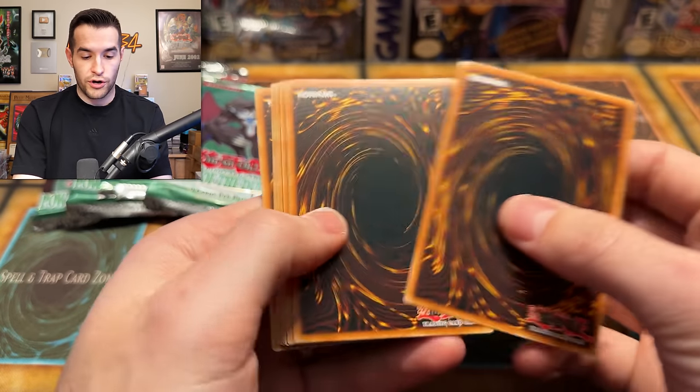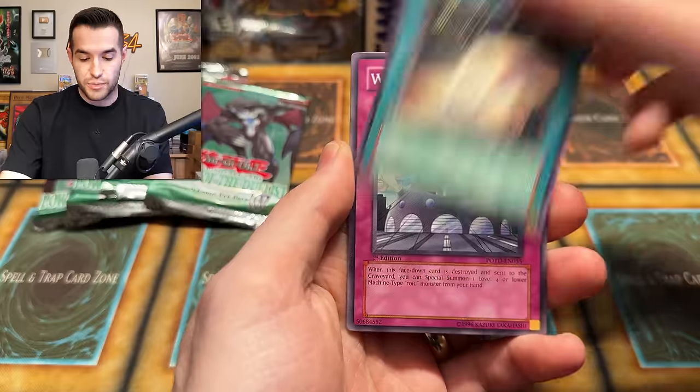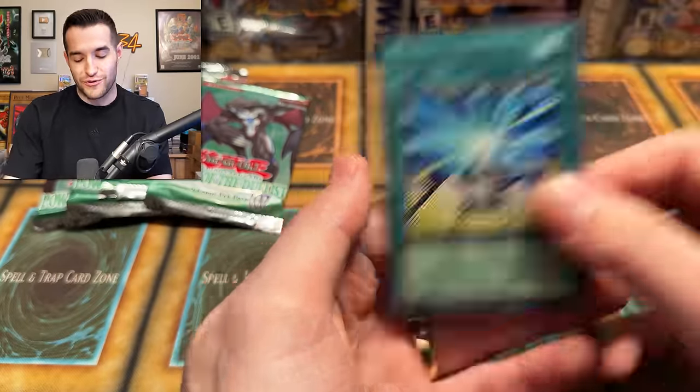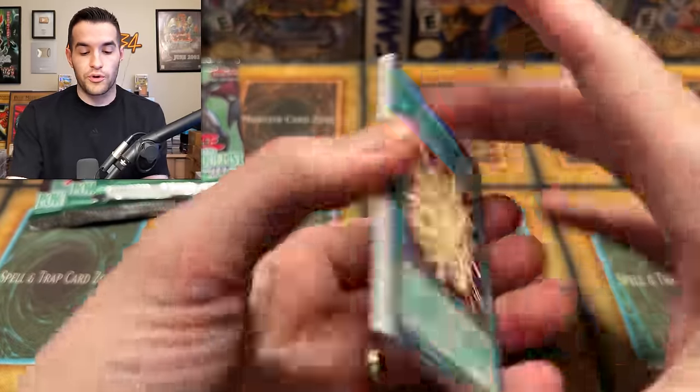Lars, you did quite well! Alien Skull, Royal Ritz, Sabresaurus, D Spirit, Wonder Garage, Alien Gray, Synthetic Seraphim, and a Future Fusion. I want the ulti of that. First edition — we have five packs left. Lars, you have had a very interesting Power of the Duelist opening today, first with retail packs going crazy.